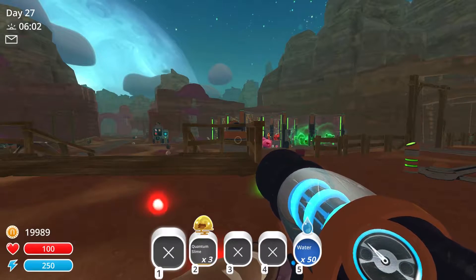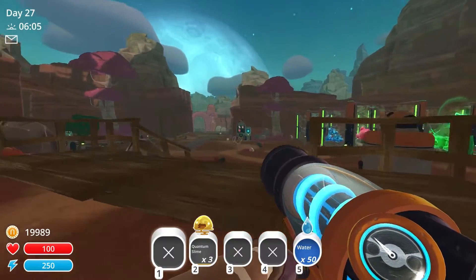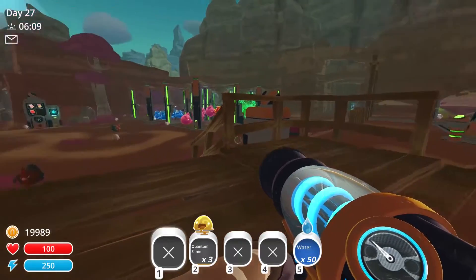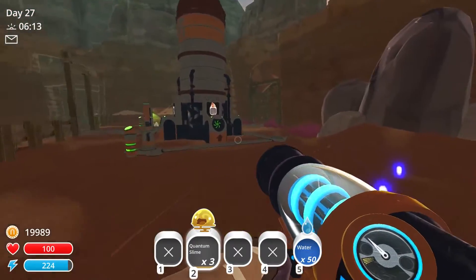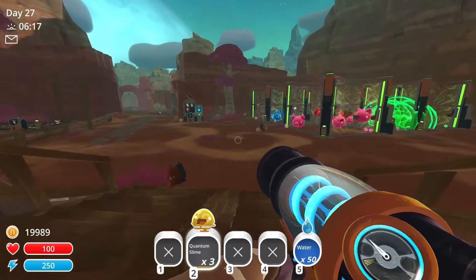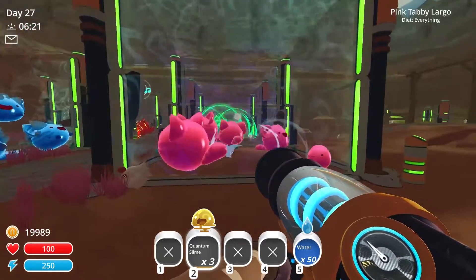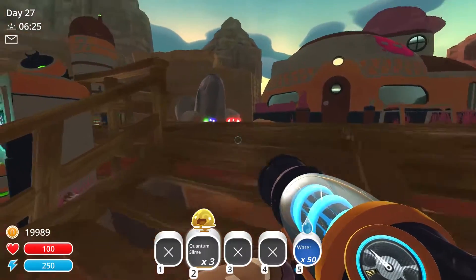Hey guys, my name is Jessie Mew and welcome back to Slime Rancher. In the last episode we dipped our toes into the ancient ruins and found some pretty interesting things. We have our brand new friends the quantum slimes, who are going to be very interesting to try to pin down. They seem like quite mischievous creatures, so I bet when we combine them with all of our little tabby slimes they are going to be even more fun to deal with.